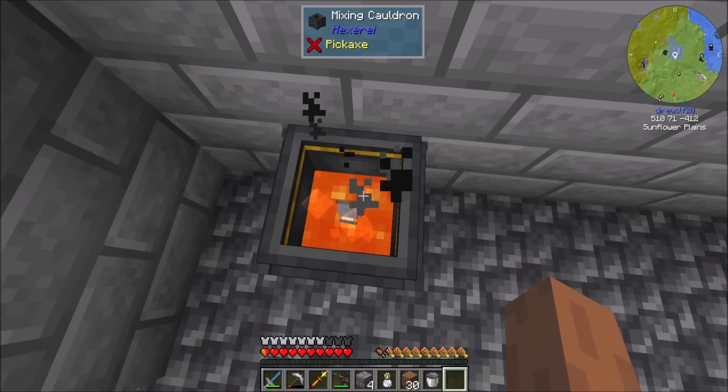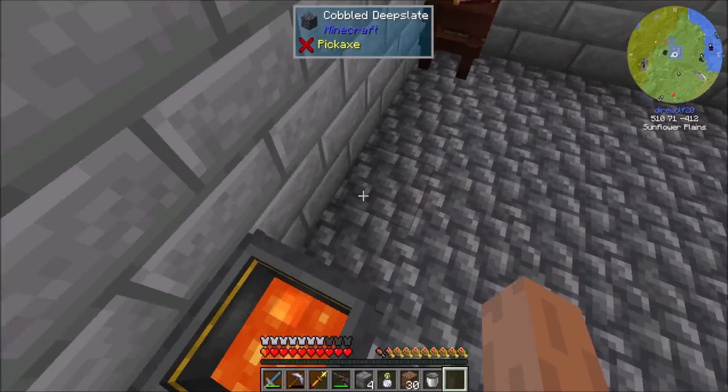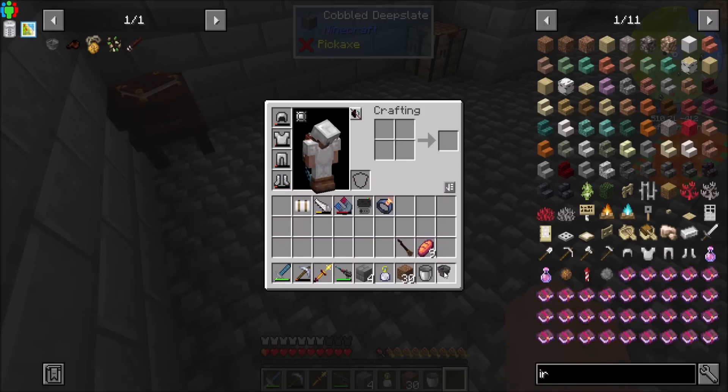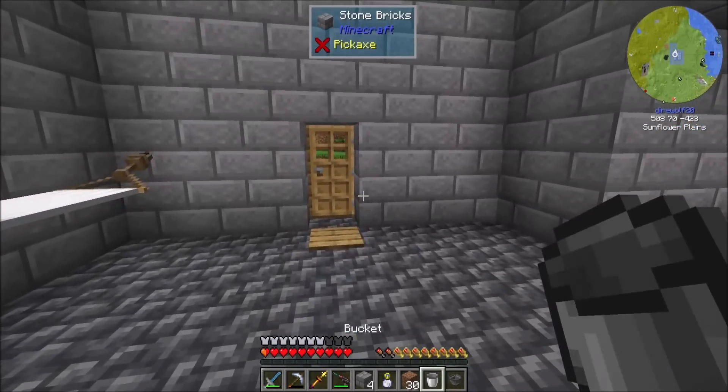And then they'll do the thing. That is - I like that crafting mechanic. That is cool. It's not the first mod to ever have a drop items into a cauldron type of crafting, but it's really neat looking. I like that a lot. All right, so now we've got the mortar and pestle.